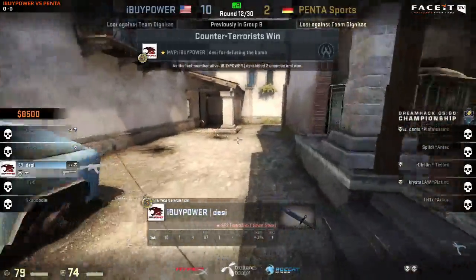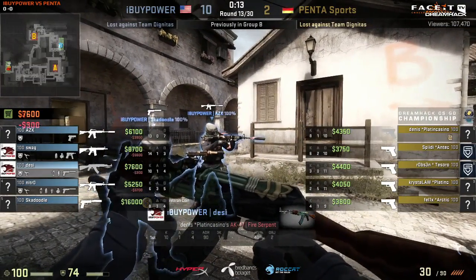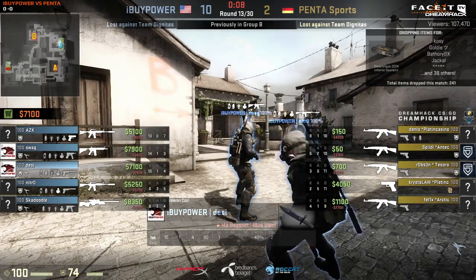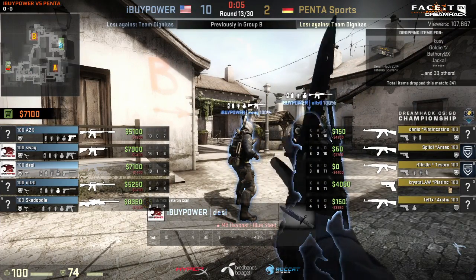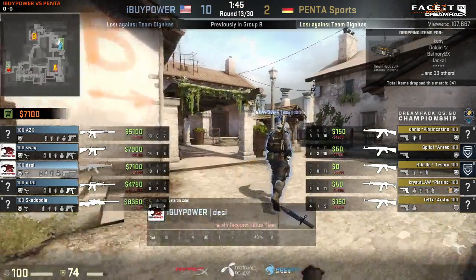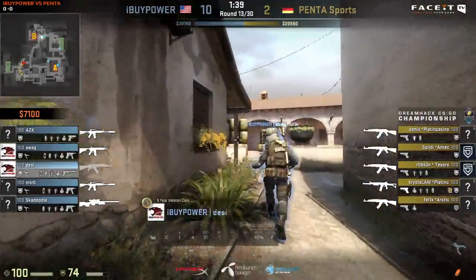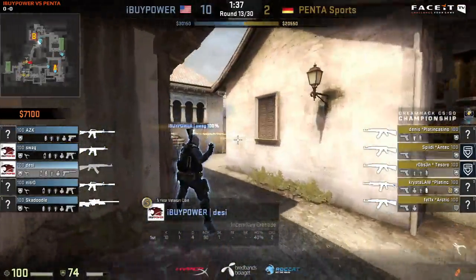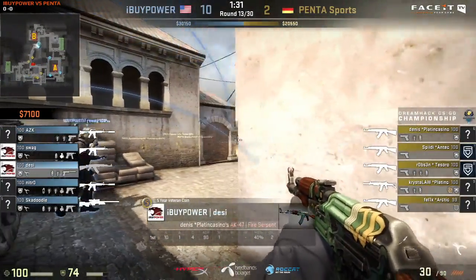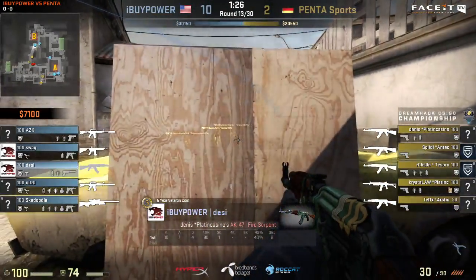Balcony got two quick frags, which enabled Desi to get that 1-on-1 as the bomb was going down — crucial clutch and a really sick result. iBuyPower just blasting through Penta. There have been so many close rounds, but generally iBuyPower's CT side has definitely been better. They were actually pushing Banana as well at the same time, so they eliminated what was going on and had a quick response in Desi. AZK's double kill was very, very important — if he hadn't done that, Desi would have been in a 4v1 situation.